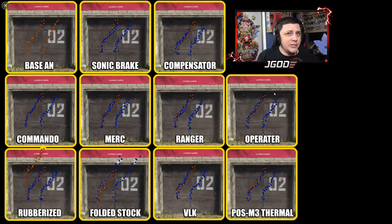Let's talk about the recoil pattern. Here's the base recoil shown in orange, and I overlaid that behind the blue so it's easier to spot the difference. When you equip individual attachments and start stacking them, you get a bonus effect. The sonic brake is helping a little bit but not a ton. The compensator bunches it down. The commando is tightening it up with a little less side-to-side. The merc is helping out, but merc, ranger, and operator all seem to be doing about the same thing — it's really a matter of preference.